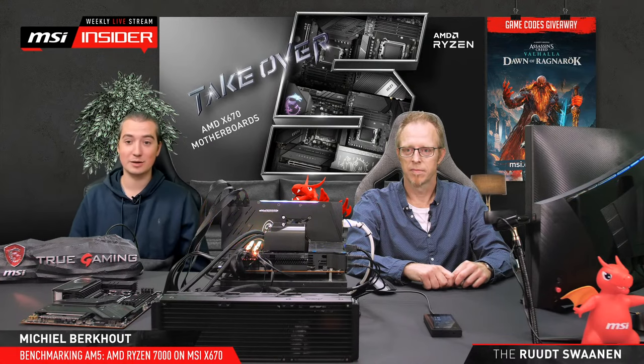We also have a giveaway today. We're giving away several codes for Assassin's Creed Valhalla, including the Dawn of Ragnarok DLC. To participate, go to msi.com/insider, or our bot will put a direct link to our Gleam giveaway in the chat once every five minutes on Twitch and YouTube. Within Gleam, you can perform certain actions — the more actions you perform, the bigger your chance to win. Winners will receive both the game code and the DLC code.